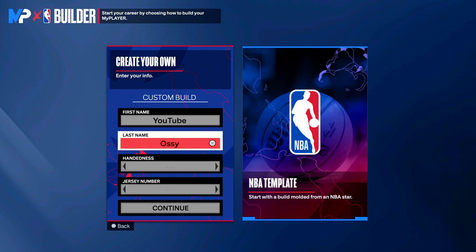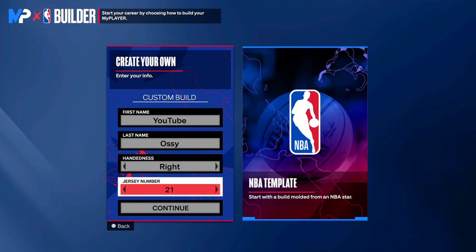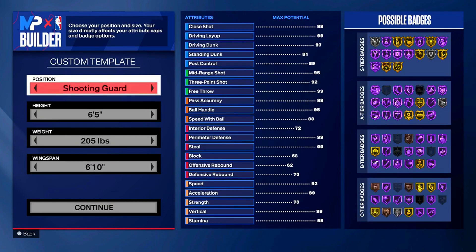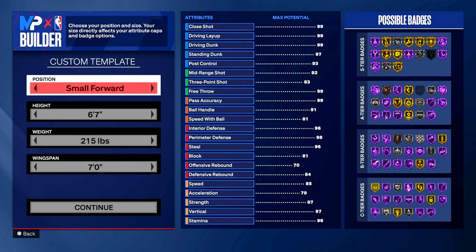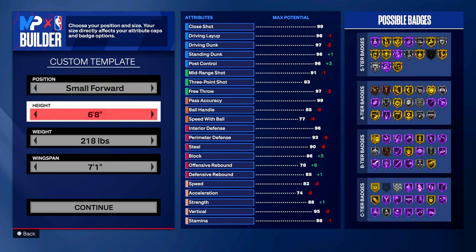First name YouTube, last name Aussie - the channel you're literally watching right now. For handiness I'd like to go right handed, number 20. For the position it's not going to be a point guard, it's not going to be a shooting guard - we're going to a small forward for this build.